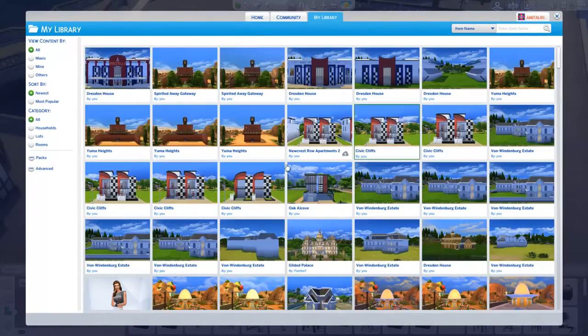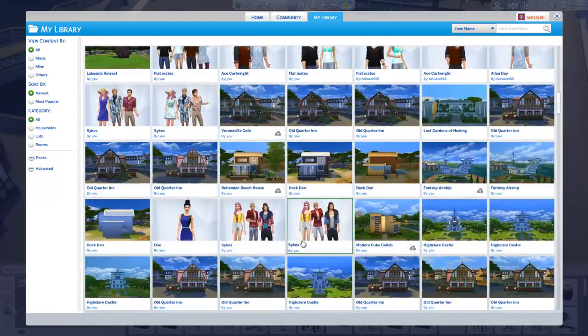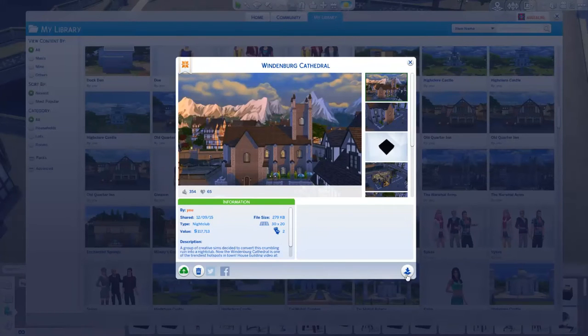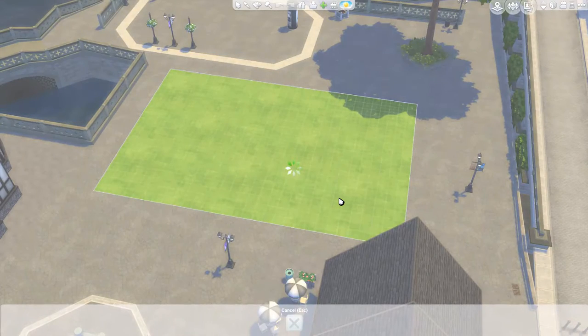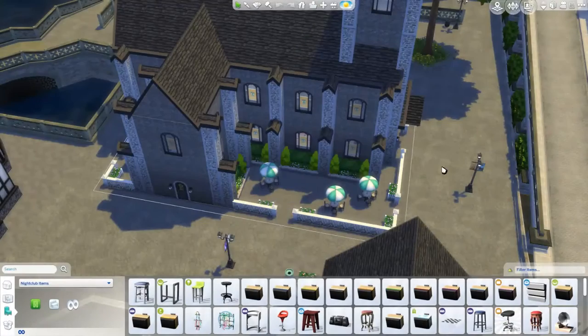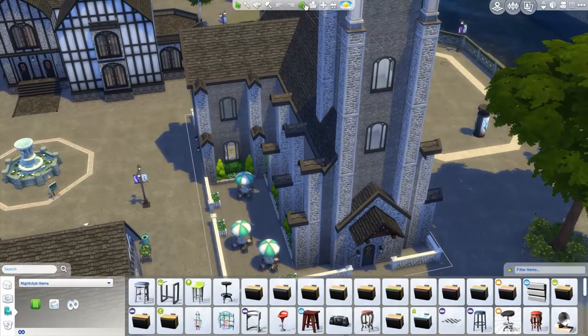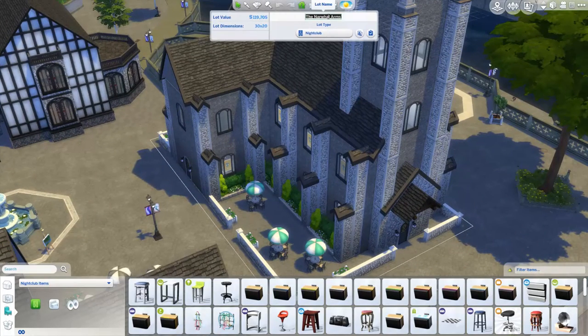Oh, you guys can see some sneak peeks of my builds! The Windenburg Cathedral — okay, it's this one. Let's go ahead and plop it down, furnished. This is gonna be so weird — in real life, just a random cathedral popping up in the middle of town. It's set up as a nightclub. Perfect. And we're gonna change the name of this to the Windenburg Cathedral, of course.